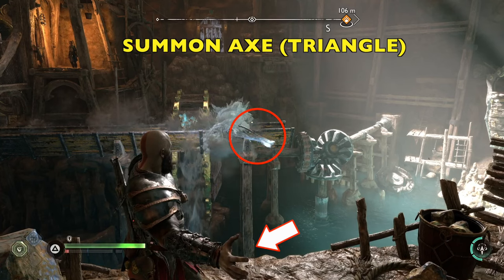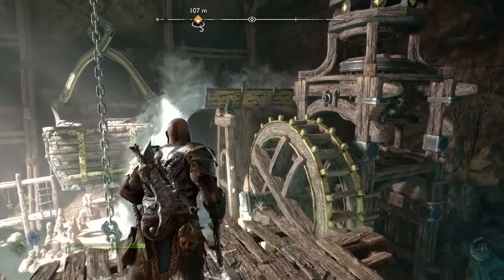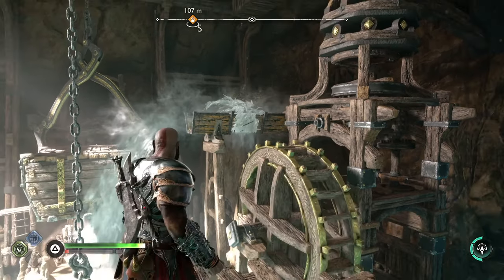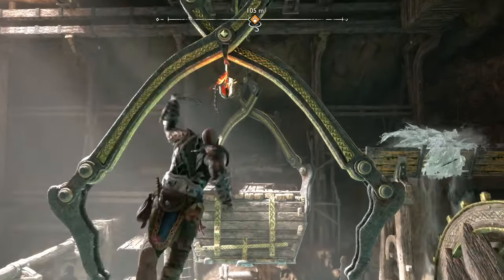Go ahead and call back the axe with triangle. Now we're going to turn to our right and head over to the end of this little walkway here. Aim your axe right about there — that second section right there. Throw the axe, create a dam. The water wheel will bring up this, and then there's a grapple point for us to go across.